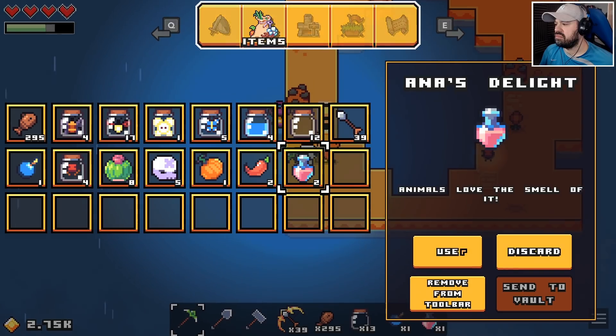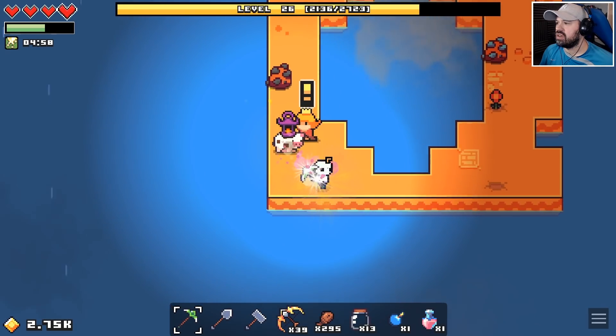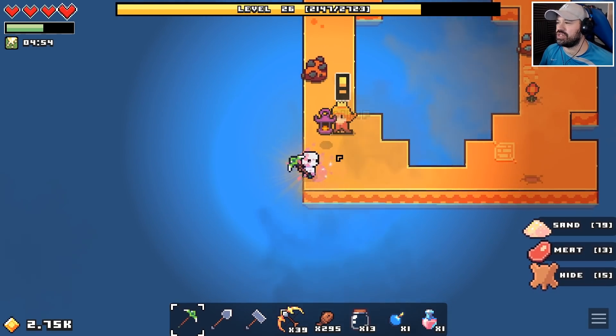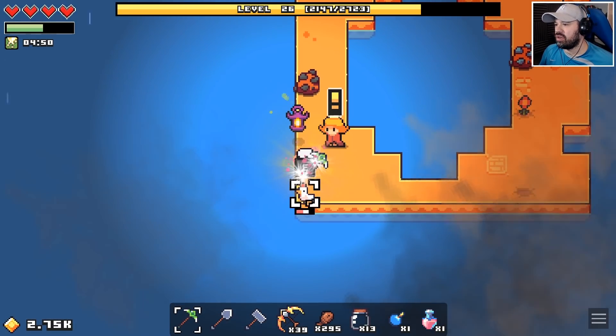These are beautiful, thank you! I hope you like animals — this will help you find more of them. Anna's Delight: animals love the smell of it. When I use it, animals drop more resources and animals and fairies spawn near you.